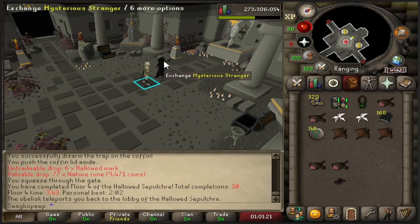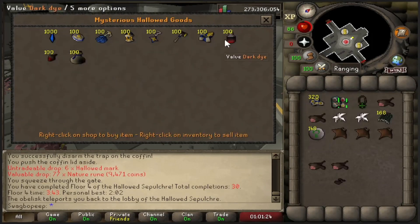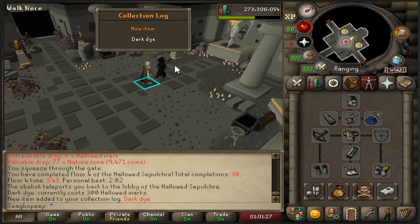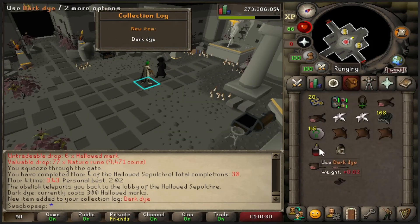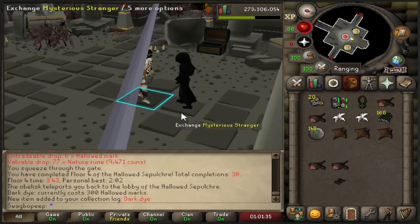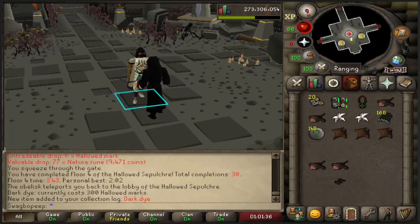Looks like we have enough of these marks for a dark dye. Let's get one of those. And it's a collection log too - sick. Let's put it in the hood.